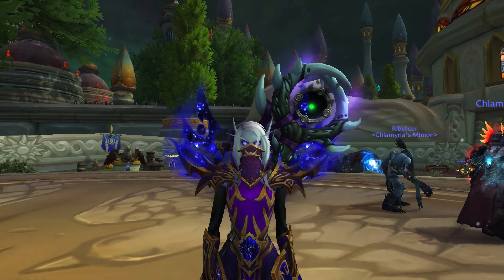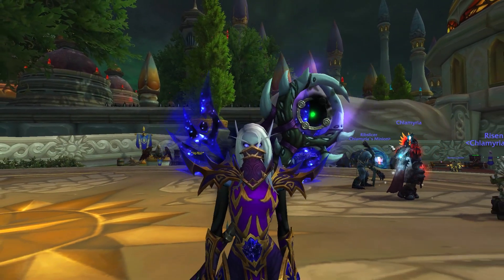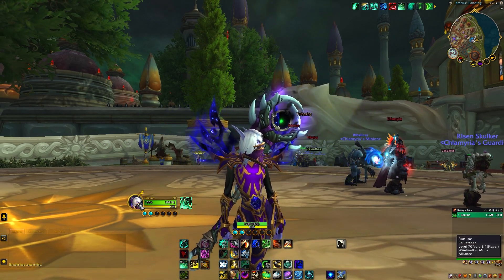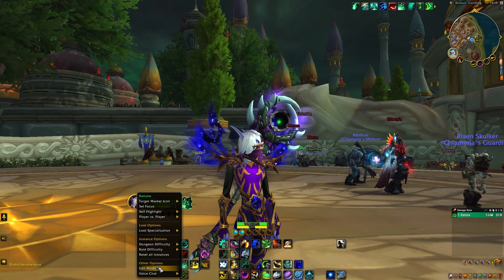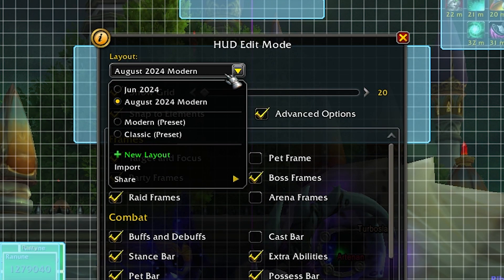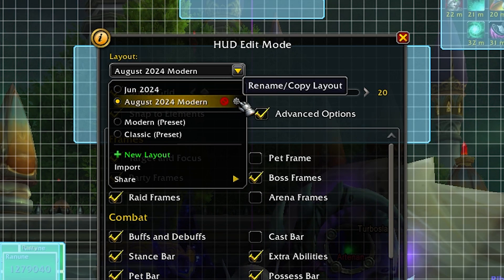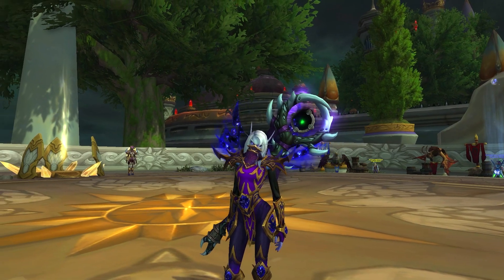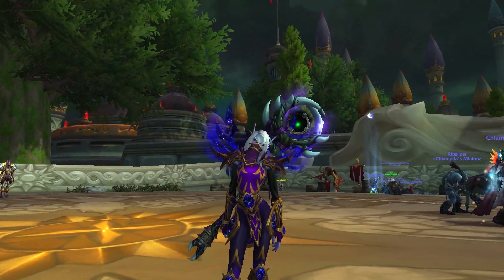That's pretty much how you can get this UI set up super quickly. If you want to copy it to your other characters, right-click your character portrait, go to Edit Mode, and just select the layout you made. You can click rename to label it however you like — I name mine by month and year so I can remember it. I hope you guys enjoyed the video, thank you so much for watching.